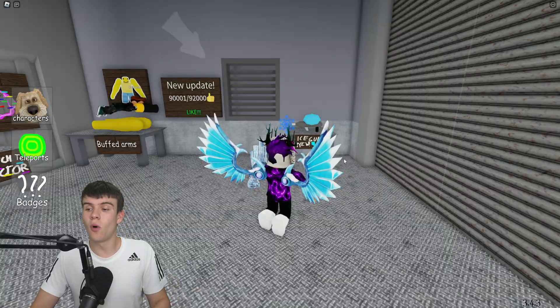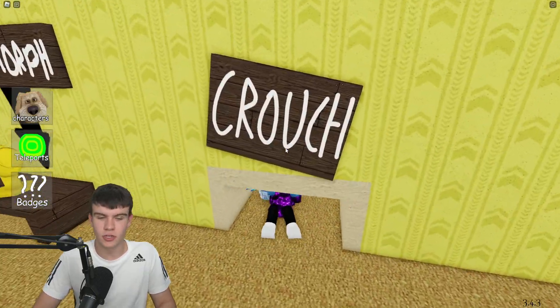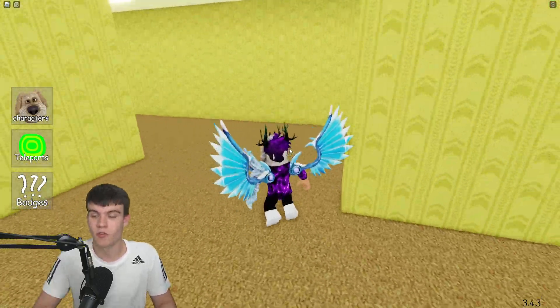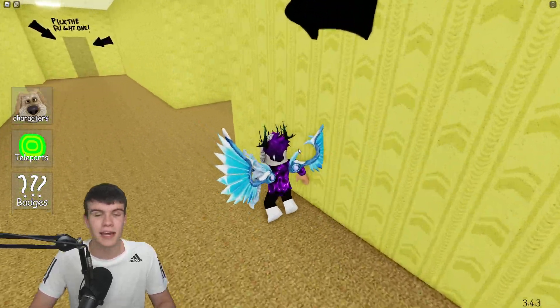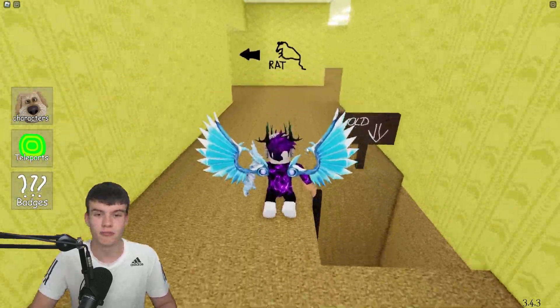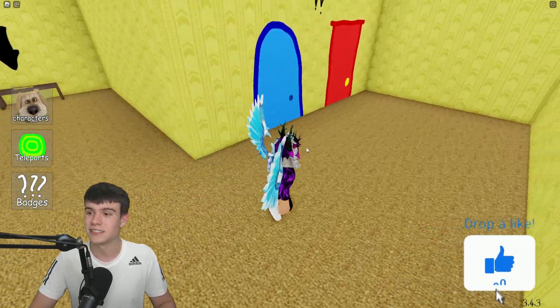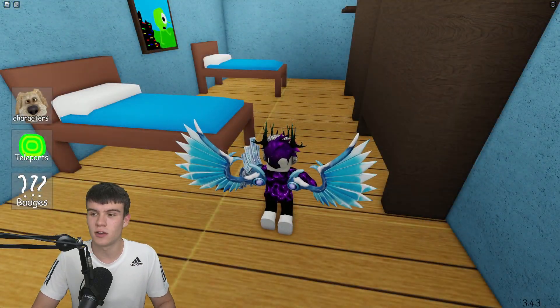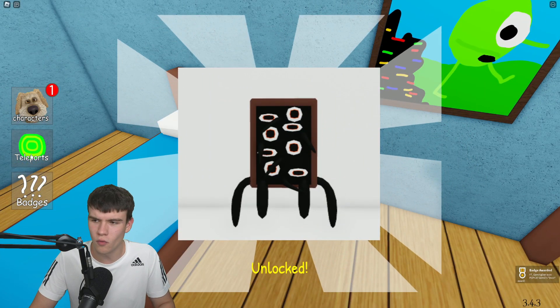In today's video I'm gonna be showing you guys how to get all five new Backrooms Morphs. For our first one, follow me — all we're gonna do is simply walk out here, crouch underneath here, and then run around this corner. After that, take a right turn, go down this corridor, run around this side, and pick the red door. By this bed you're gonna find our first one — this is the Door Morph.